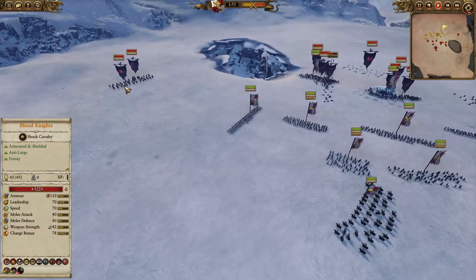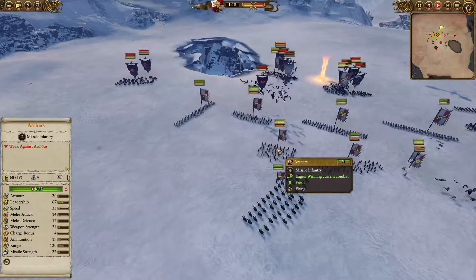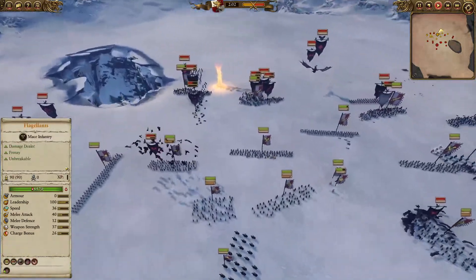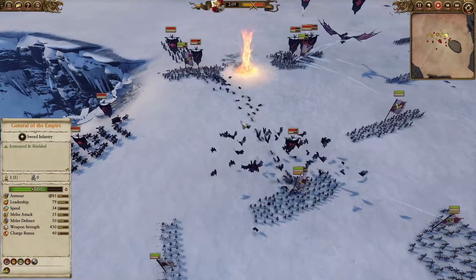Over here on the left we do have the Blood Knights as well as the Black Coach coming on that left flank. They have a good opportunity to whip around the flank and shut down the Archers. However, on this side we also have the Felbats coming over. A nice Flamestorm going on over here — it has done up to 50% damage up against the Graveguard, though it looks like it just about misses the Zombies.